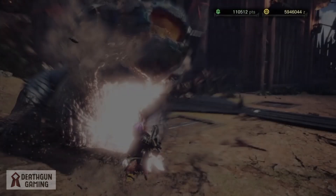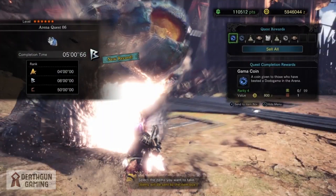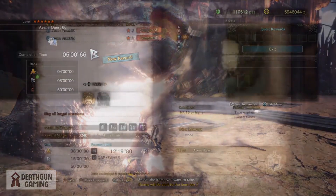Now things get a little more interesting. Here you can see we got it done in 5 minutes. There are different ranks which might determine how many rewards you get, but you will still get rewards for completing the mission. As you can see we got the coins we were looking for — we got the Hunter King Coin. This is pretty much the easiest mission to do.